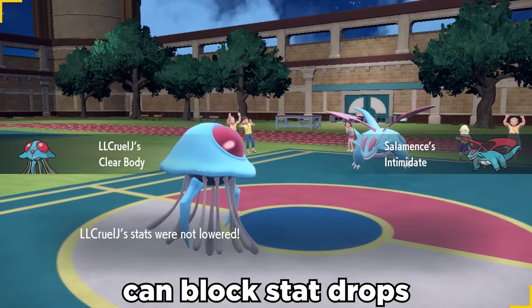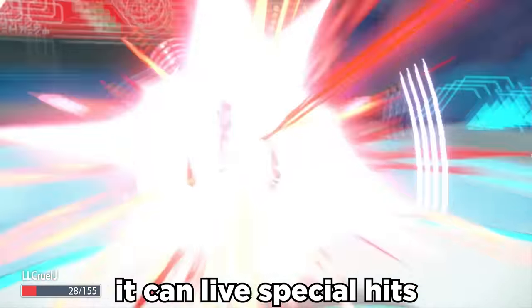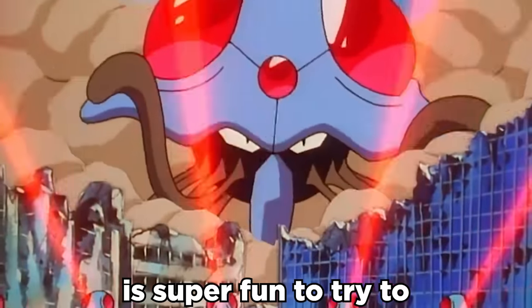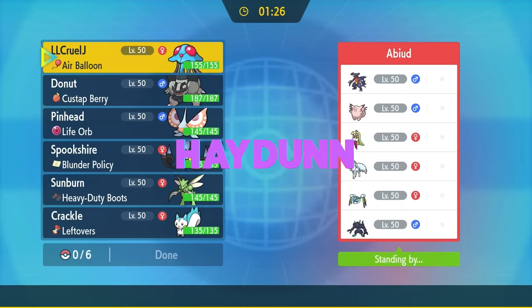Its ability Clear Body can block stat drops like Intimidate, and with its great natural bulk it can live special hits. The Sweeper Tentacruel is super fun to try to catch people by surprise. Ladies and gentlemen, I have brought you here today to spread the word of the Sharp Jellyfish.